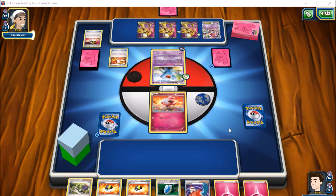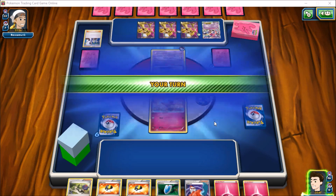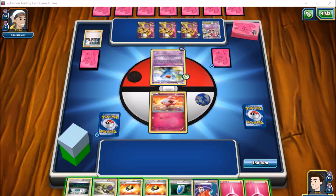Six spoons total. We see a Trainer's Mail, he puts down a Spirit Link and a Mystery Energy, gets a Sycamore off Trainer's Mail, and plays a second one. A Super Scoop Up comes out and he can take Hoopa off his board, but that doesn't work, so we see a Sycamore for seven. The one positive I get out of this is that if I can start to set up, we can Max Potion around and force him to go one-turn knockout on our Pokémon. Wobbuffet definitely throws a crimp into that.